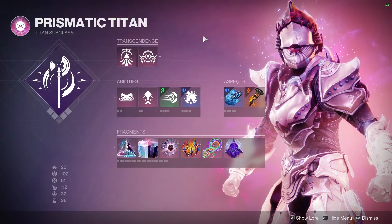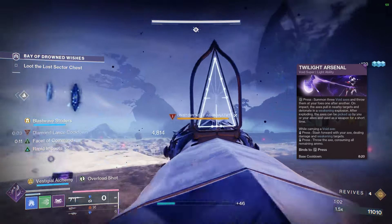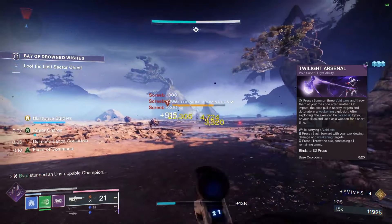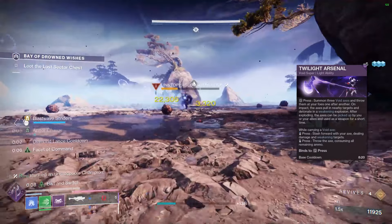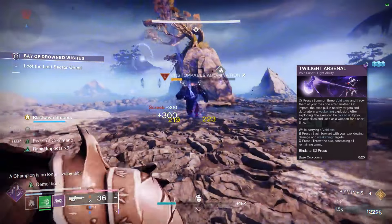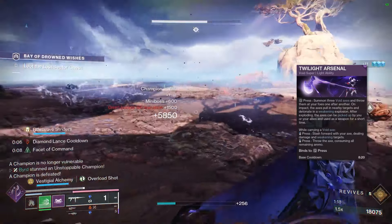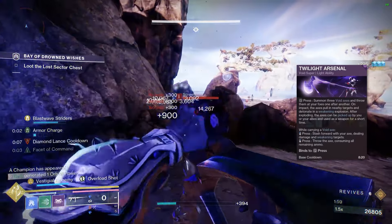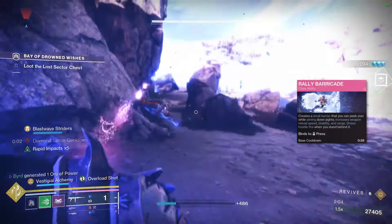For our super, we're running Twilight Arsenal. A big reason is the artifact, which we'll discuss shortly. It's also one of the strongest Titan supers — it received a buff to the relic axes that drop after you throw the arsenal. Those axes now deal more damage and add weakening to targets, making it great for both yourself and your team.